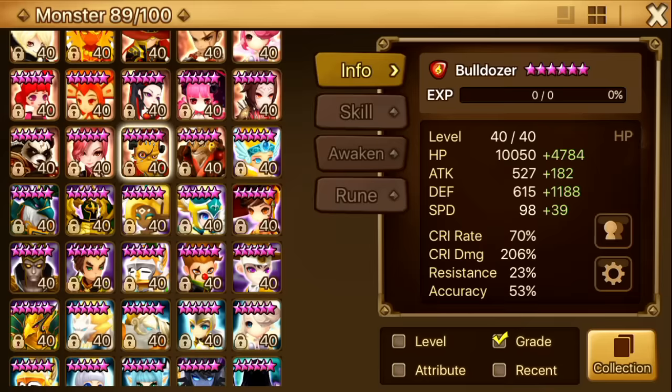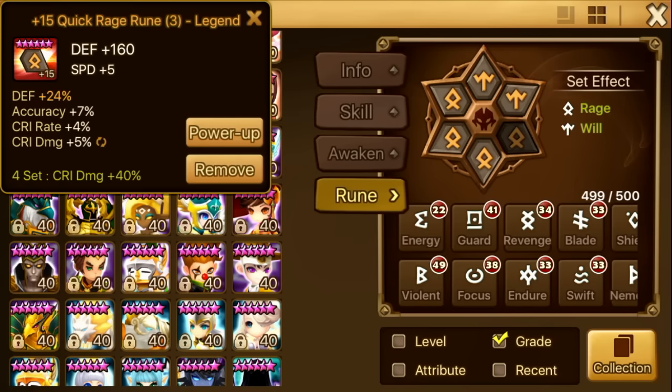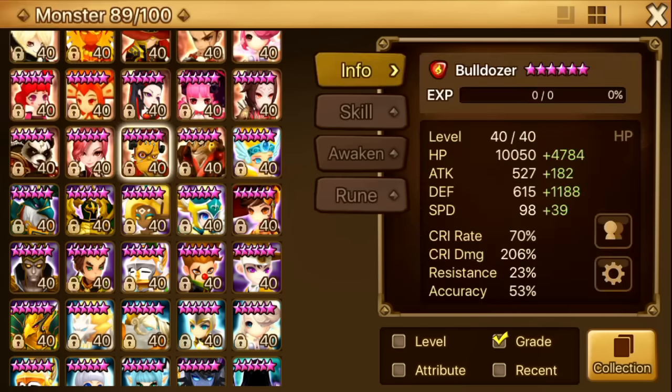Next up is my Bulldozer. I focus mainly on his crit damage. He can do around 33k with only a defense buff. I just pair him with Emesity and he works pretty well. He's on Rage Will — defense, crit damage, defense. He could do with a bit more defense and I'll try to find more defense subs for him in the future.